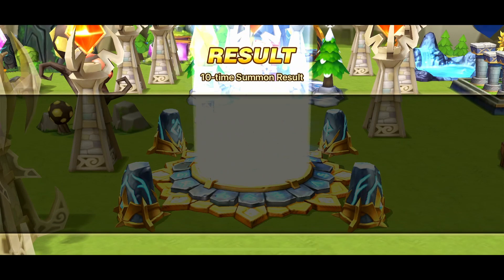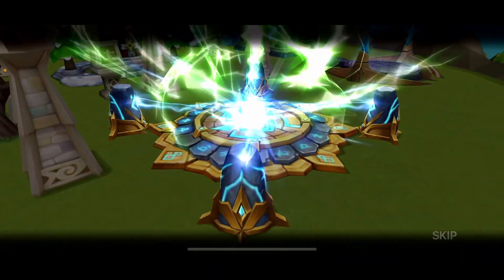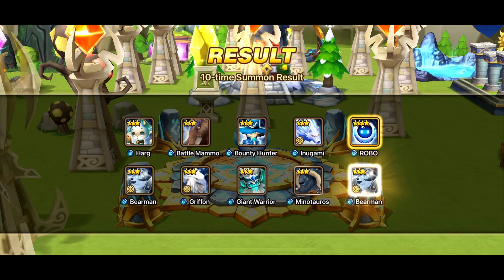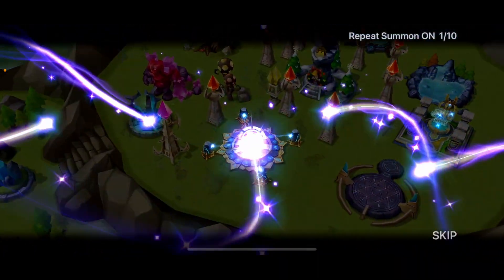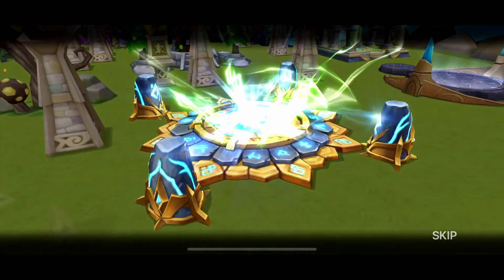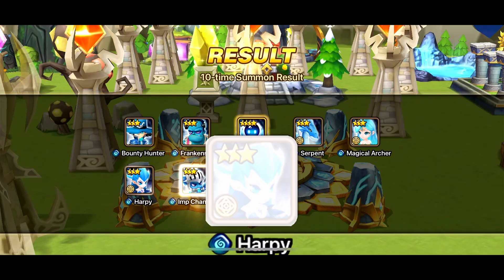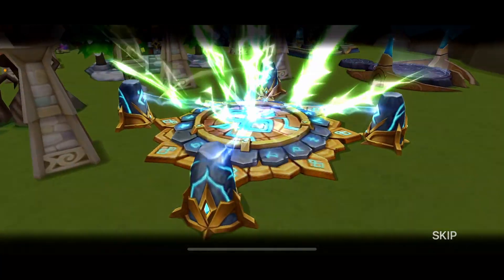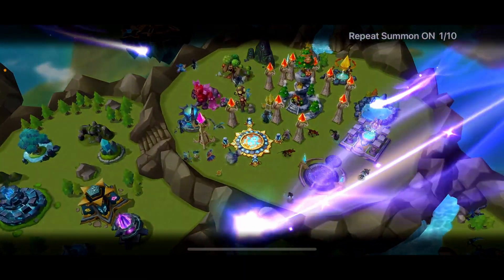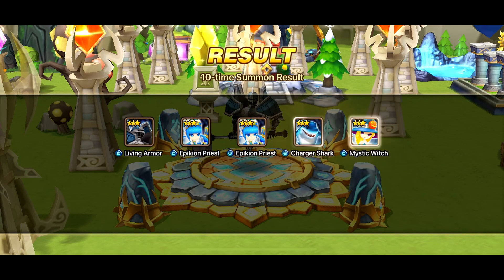I've seen someone get three to four five-stars in one ten-times summon. On my count, I think I was summoning for a guildmate — I summoned two five-stars and a fake four-star in one ten-times summon. But I've seen someone summon three LD5s in like eight or ten scrolls. That was gross.